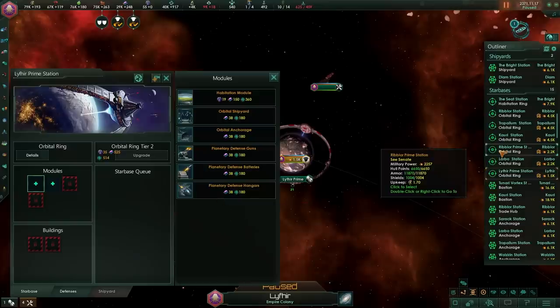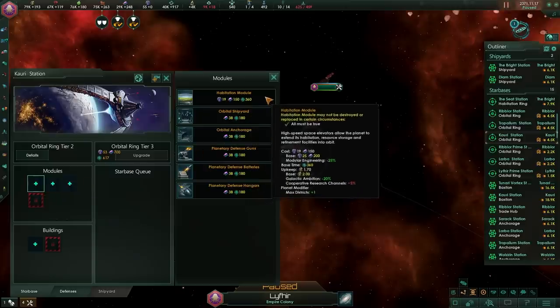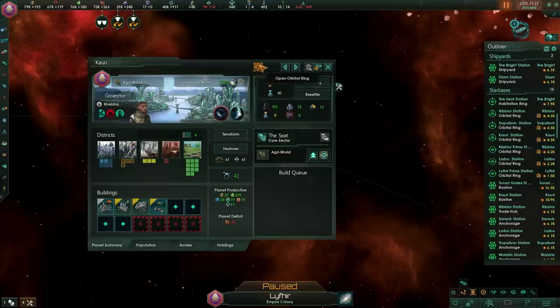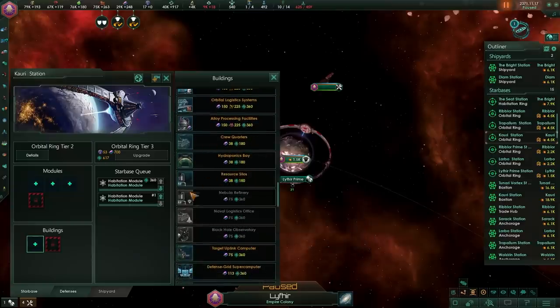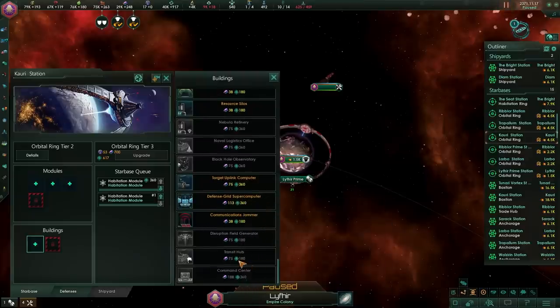Once you upgrade the Orbital Ring to Tier 2, with a base cost of 1,500 alloys and 100 influence — slightly lower here due to active modifiers — you will be able to upgrade to the next stage and get an additional module. Habitation modules are incredibly useful at this stage because they add additional districts to the planet below. However, the biggest bonus for the structure comes from its buildings. The buildings on Orbital Rings are incredibly useful — at first they are the standard structures you can have on a standard station: communication jammers, transit hubs, etc.